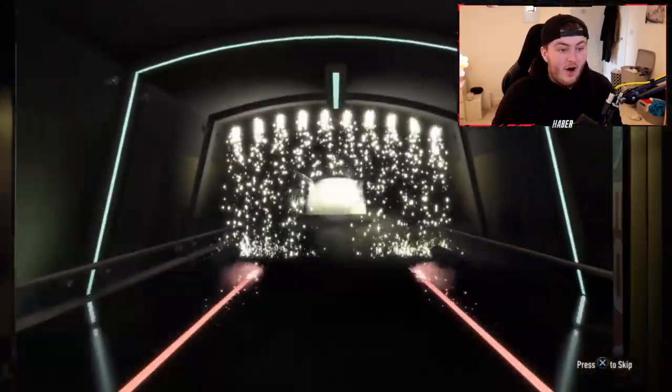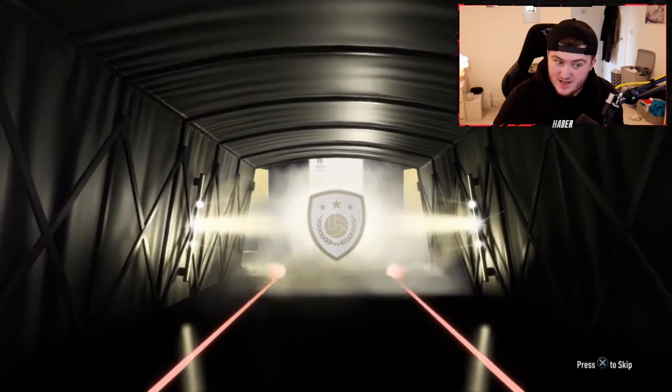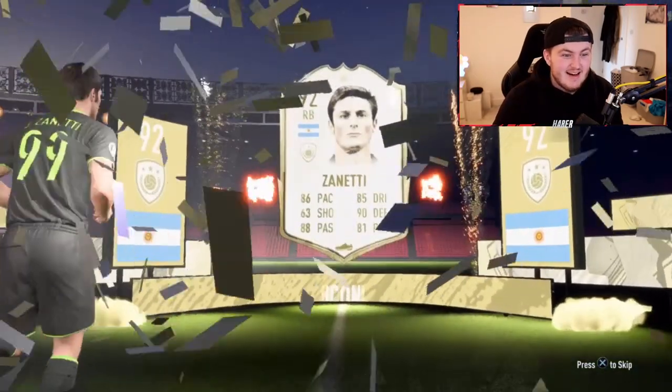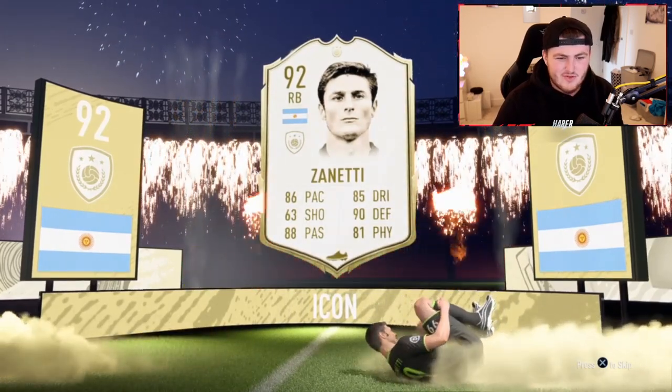What are we going to get in this one? Icon! Let's go! Oh, please be a moments. I can't really tell. Argentinian right back - Zanetti. Moments? Nope, normal. We've got a Prime Zanetti! That's sick. That's my second icon of today as well. I packed Voron earlier - you guys saw it in yesterday's video. I'm over the moon with that.